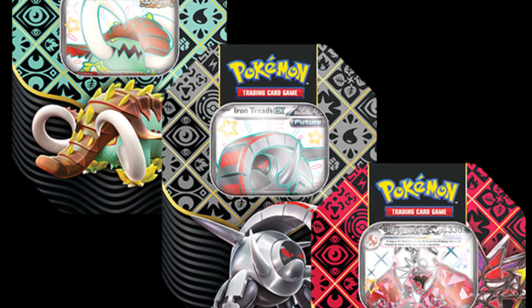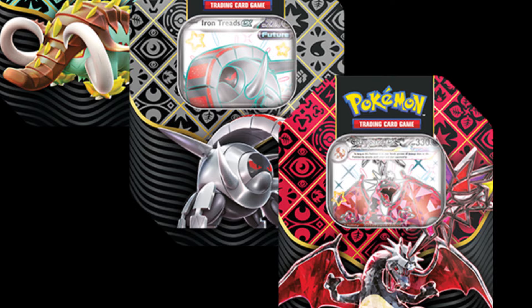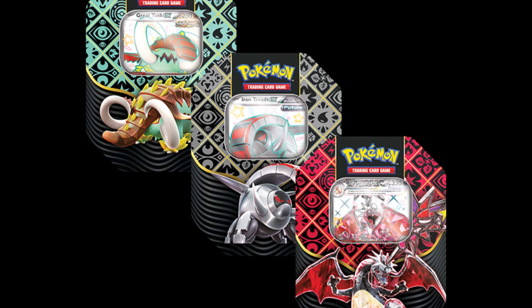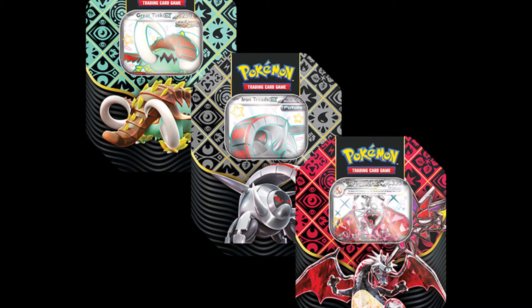We probably know the regular Elite Trainer Box is going to look very similar. We also got a look at the Tin Collection that's coming out — we've got the Great Tusk and the Iron Treads in the Tin Collection. Pokemon went ahead and put the Shiny Charizard as a promo in one of the Tins. The Charizard deck this card supports is actually a decent deck with a lot of people playing and winning with it. This is the second product this Charizard has been in as a promo, making it really easy for people to get this specific Charizard for their deck.